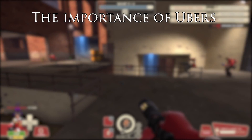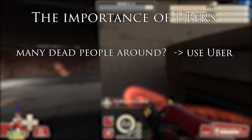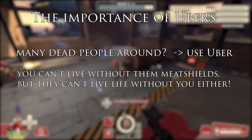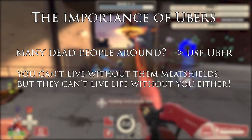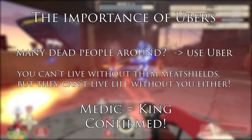I'll once again talk about the importance of Ubers and how they enable you to quickly revive others. If you have many dead people around you and many robots closing in, don't be shy — use your Uber. It actually helps you revive faster. Remember, you can't live without your teammates and they can't live without you. Revive them and you'll have enough meat shields to protect you from robots. The medic is, in secret, the king of every group — he's the one that chooses who lives and who doesn't. If you didn't think medic was cool enough already, you can basically be the reaper of your group.